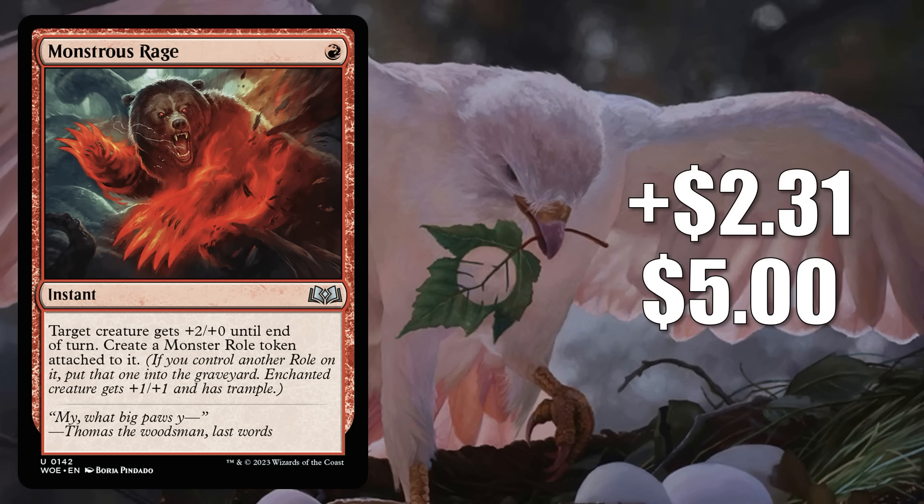Overall, Pioneer and Standard are the key drivers, but in particular the builds moving this the most are Pioneer Gruul Aggro and Standard Gruul Prowess.